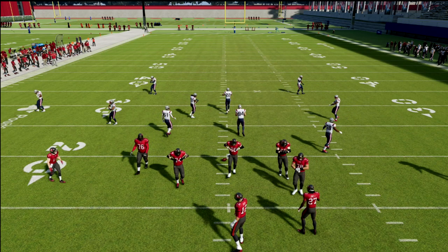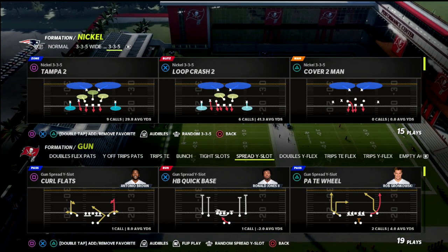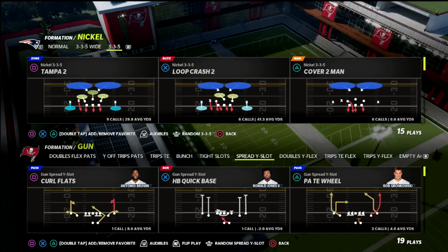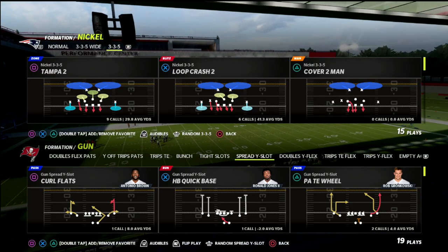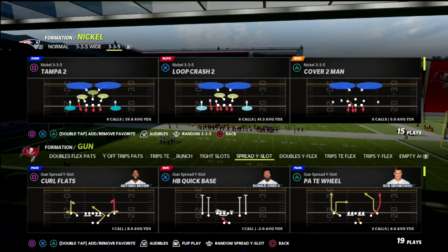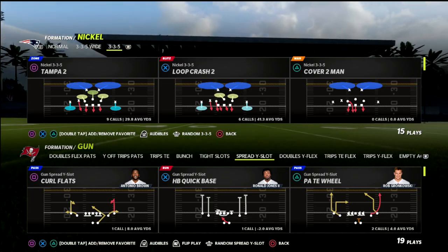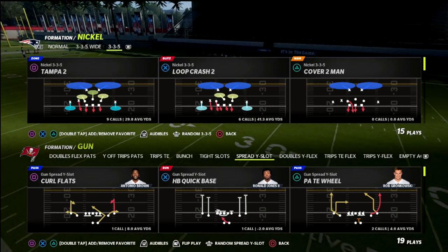In this video, we're going to be breaking down one of my favorite little route combinations that you can utilize out of the 2x2 spread. What I love about this route combination is it's going to beat every defense in this game. It's also one of the most effective route combinations and passing concepts because it really takes advantage of the spacing of the field. We're going to stretch the defense horizontally and vertically within this concept. I think it's one of the ultimate passing concepts of Madden 22.